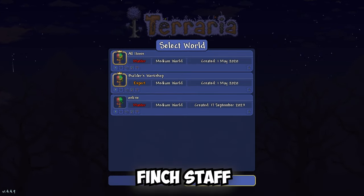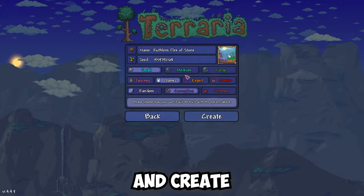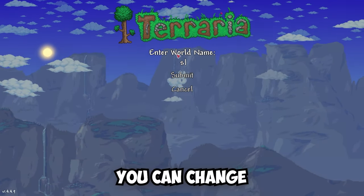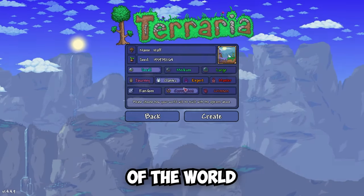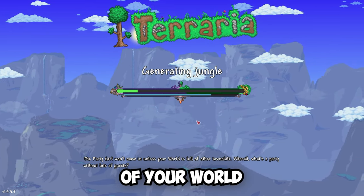I will show you how to find Finch stuff in Terraria. Copy the seed from the description below. Paste it and create a new world. You can change the difficulty of the world, but don't change the size and type of evil of your world.